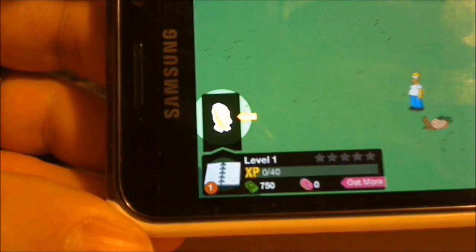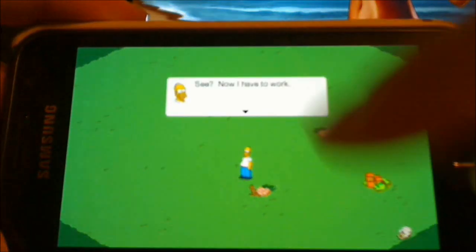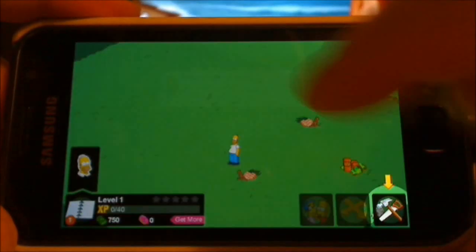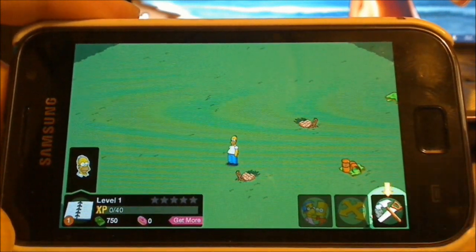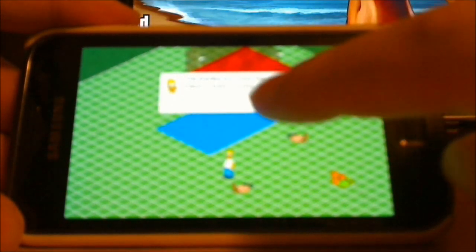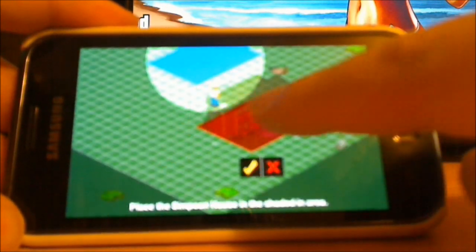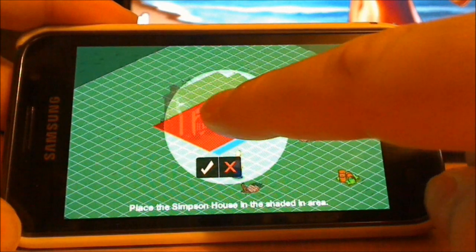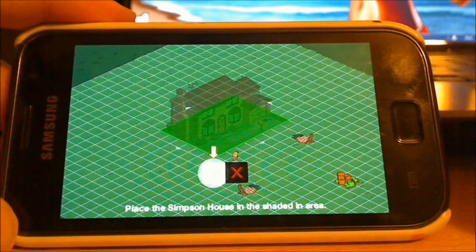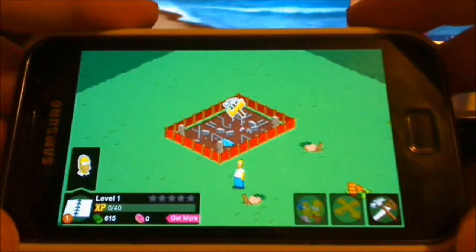Press the book and it brings up Homer, so you press on Homer. Sorry about the focusing. Build the Simpson house — you can only place it in the designated spot. The basic tutorial shows you what to press. There's the Simpson house placed, and in no time — tada — we have a house.